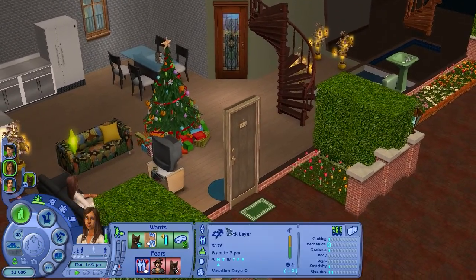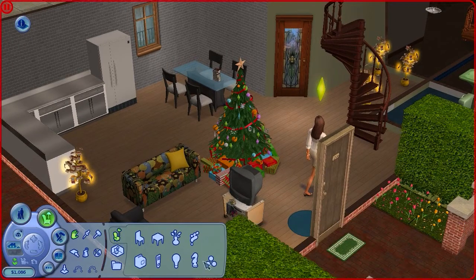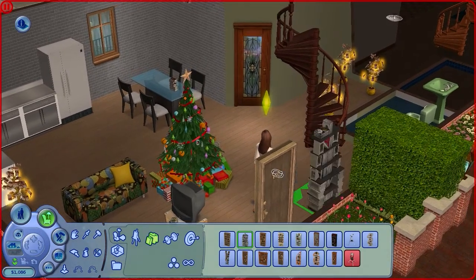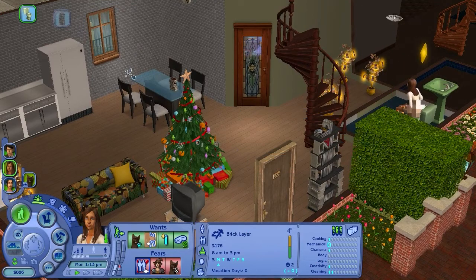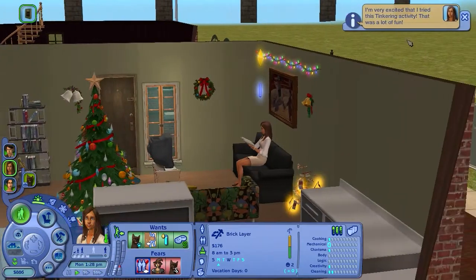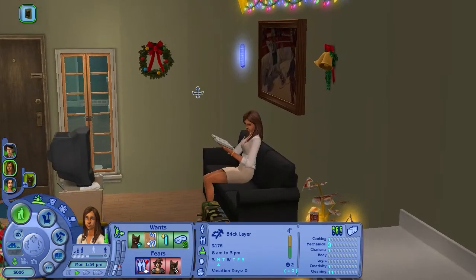Let's see what she needs for her job - she needs a mechanical skill and we don't have any books. So let's go ahead and buy her a little bookcase. I think it may be in skills books - awesome! Let's buy her a little bookcase so she can study, and we'll place it here. Then we'll have her quickly go ahead and study some mechanical skill. Look, she's very excited that she tried this tinkering activity - wow, so tinkerish!